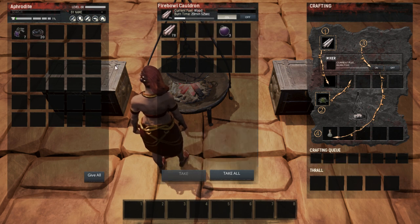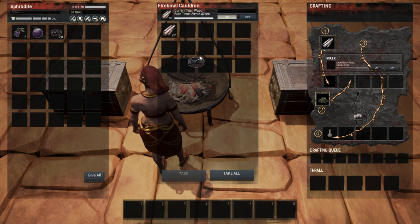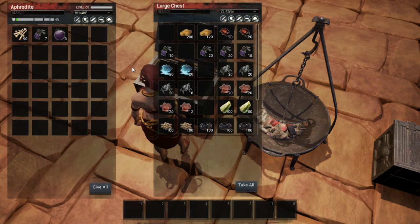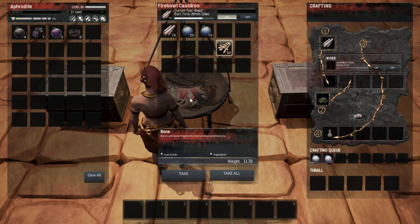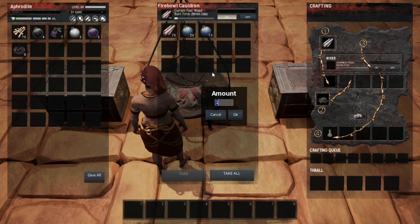We'll let that craft up. This is just base purple dye, so we'll pull that out and put in the dark colorant — this will give us the dark variants. Actually, I'll grab some bones too so I can show you the light variant as well. I'll pull those out for now, throw some bones in there, and let a few of those craft up, then I'll show you each of the different versions.